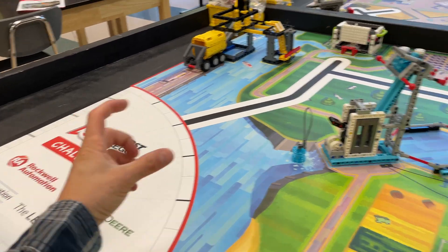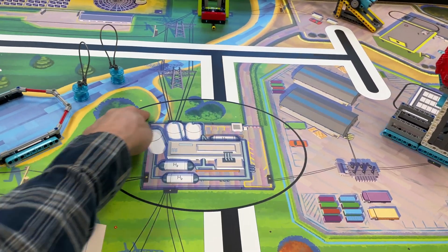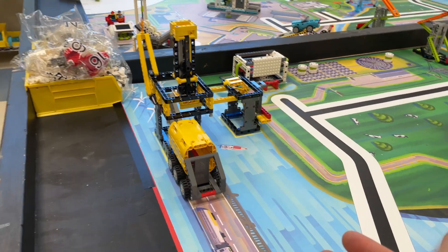I love this game. There's nothing too complicated about it, but let's go over all the missions. Mission one: if your robot brings the little innovation model and puts it in this circle — that is the hydrogen plant — if it's at least partially in, that's 10 points. The oil platform is a pretty cool mission.